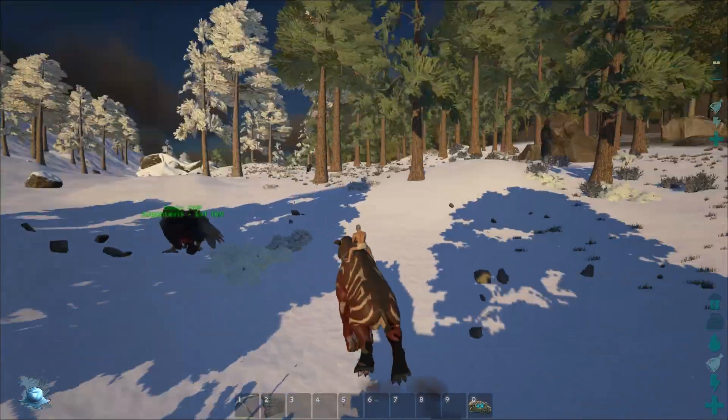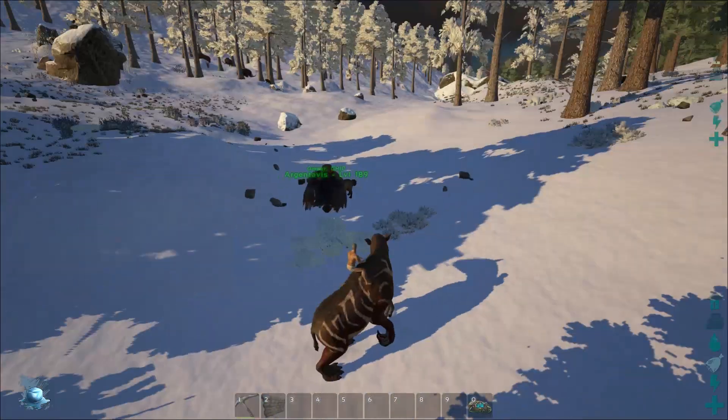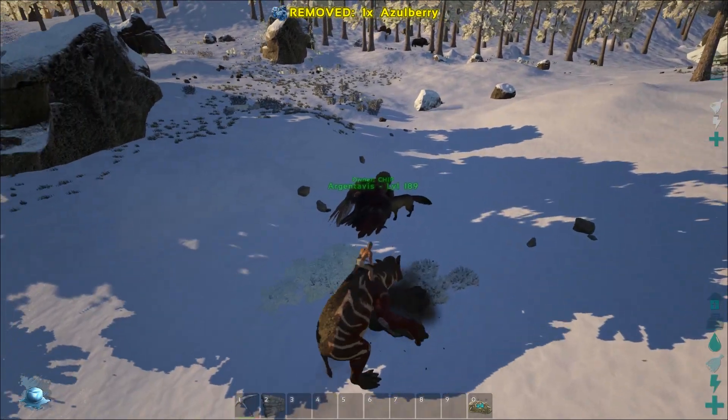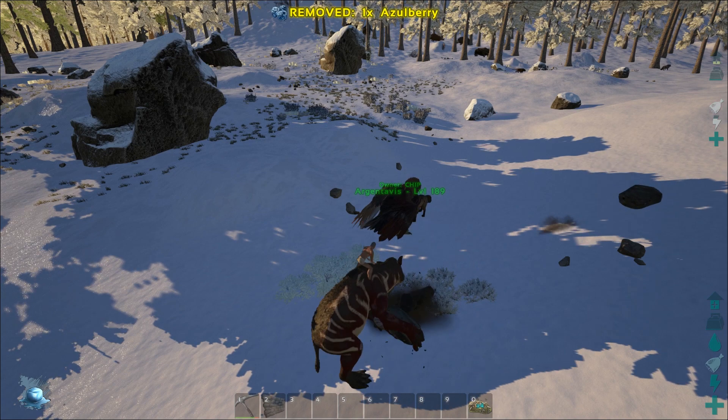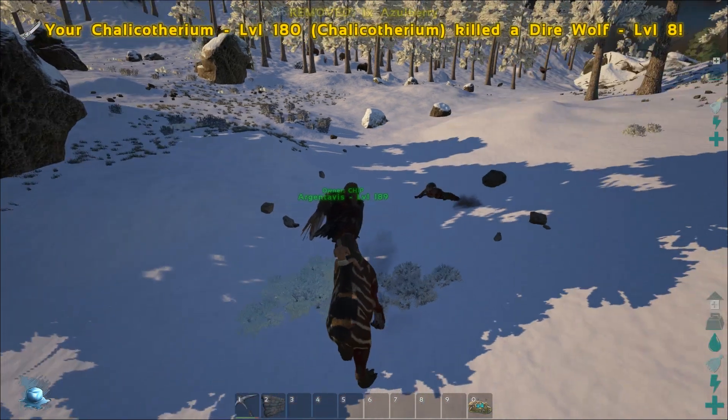Its required tame food is beer, and that's a passive tame so that's what that'll end up being. The boulder attack looks really strong and it's actually pretty quick too.